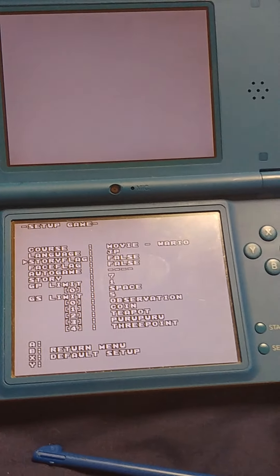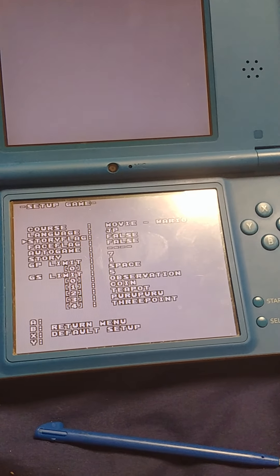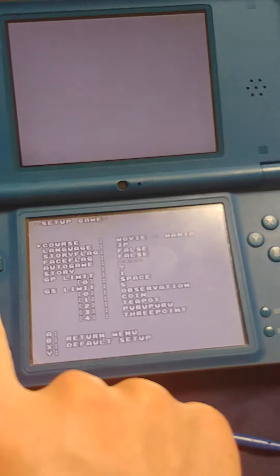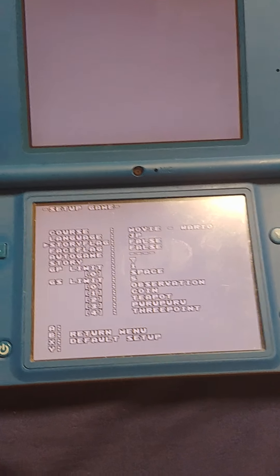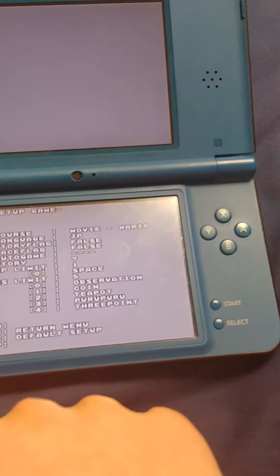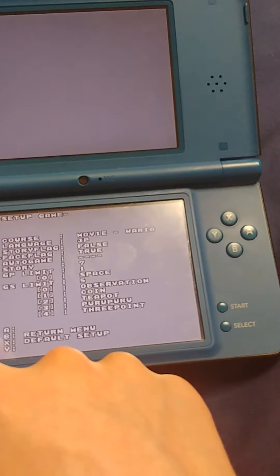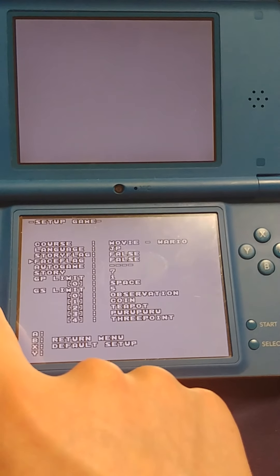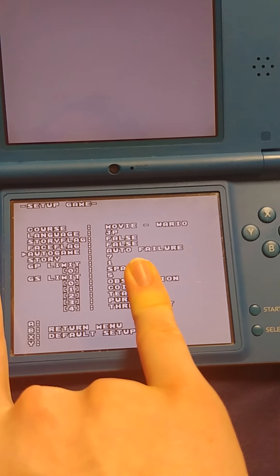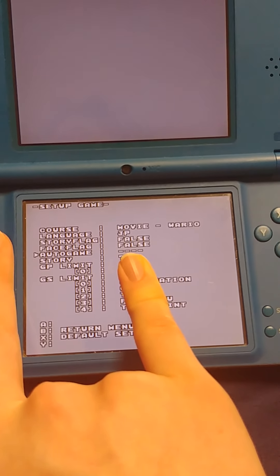Story flag — set up a story of five-frame comic, you can set that to true or false. I think that's a Jimmy thing. Face flag says: compulsorily bring out the laugh log data, true or false. I have no idea what that could mean. Auto game — you can set it to automatically succeed or automatically fail, which will stop the game very early and just give you a success or failure. Neither of these will give you normal gameplay.